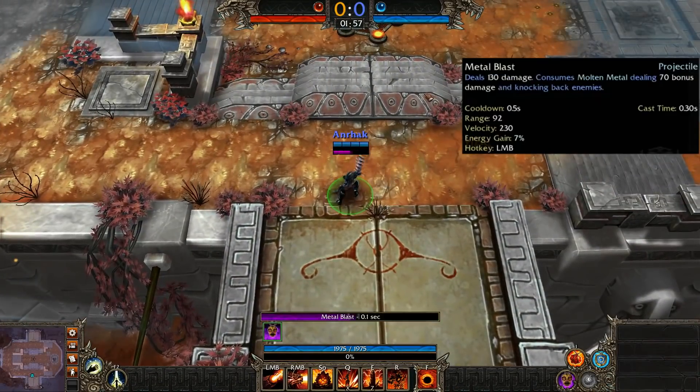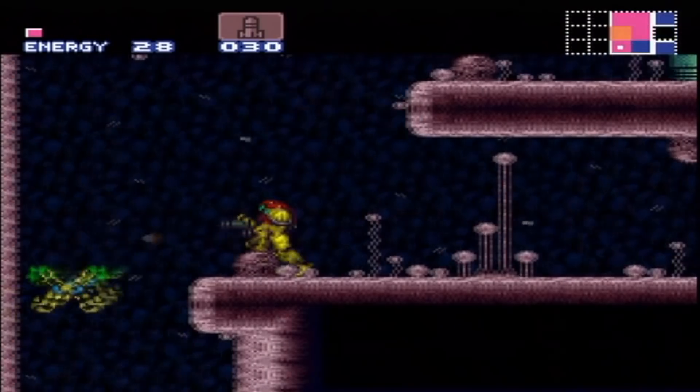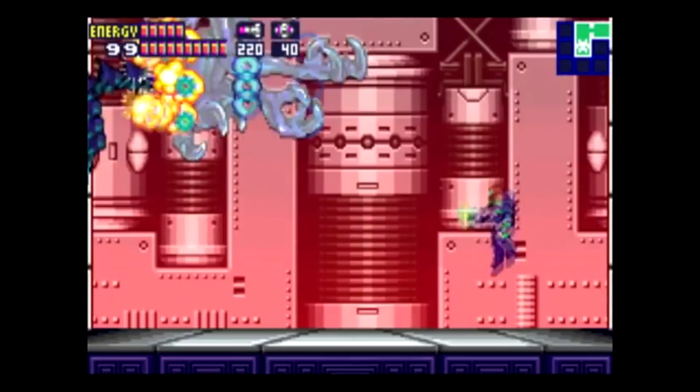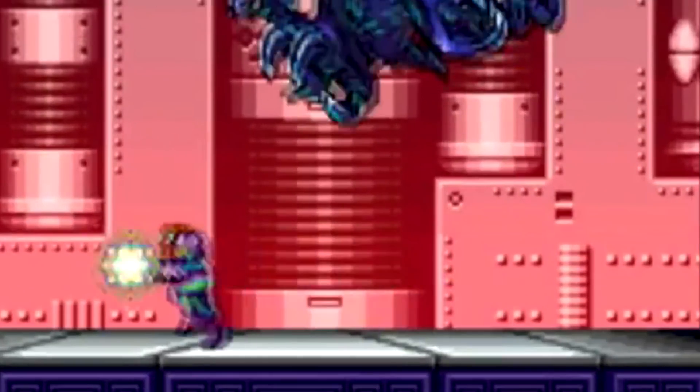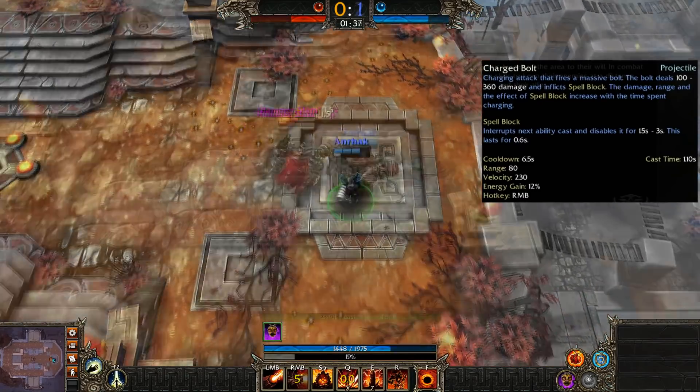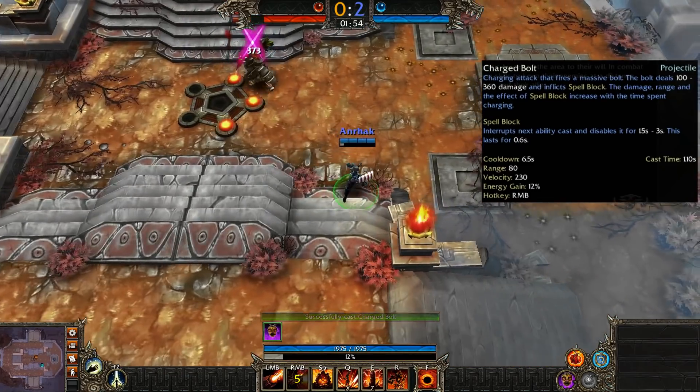Her left click shoots metal that does damage. Her right click charge beam allows you to charge your beam up so it does more damage. This is actually the best way to kill Ridley because... oh wait, this is the wrong game. Her actual right click is Charged Bolt.